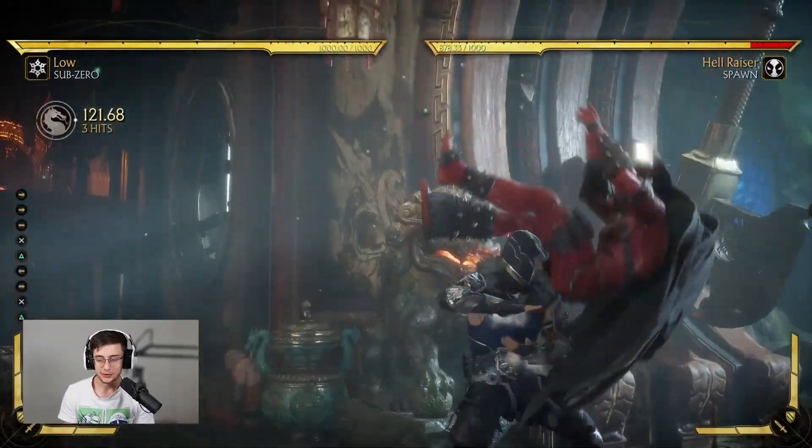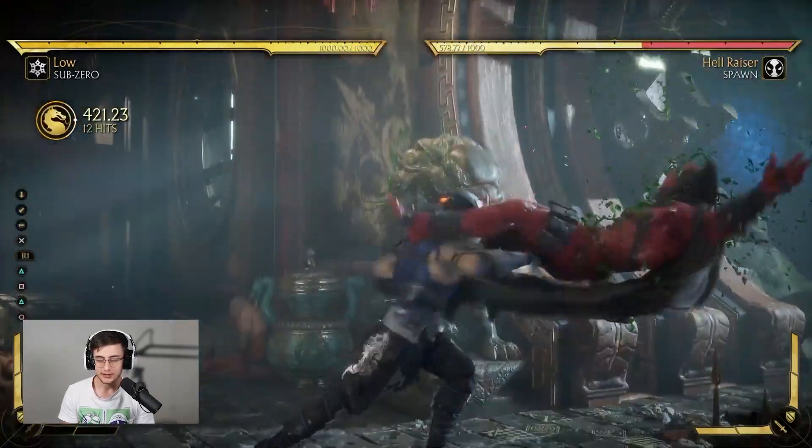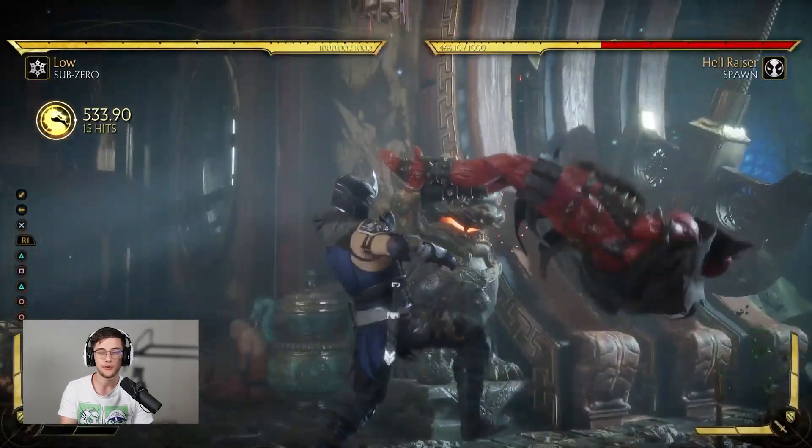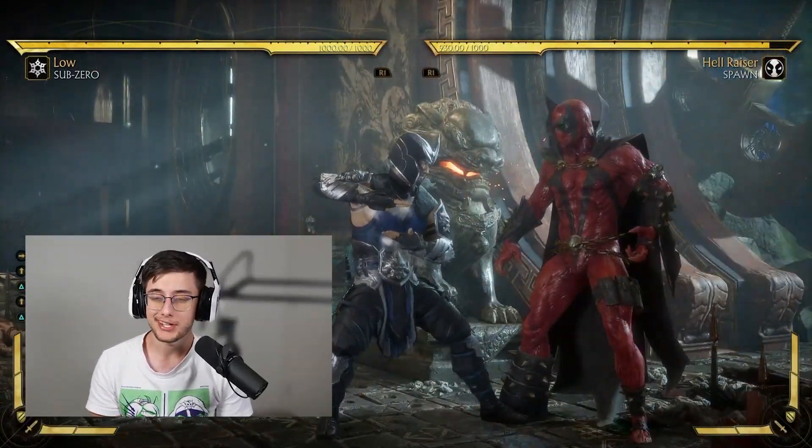The final part of this combo is actually super easy — once you get there you're pretty much never going to drop it. If you get the second launcher it's just a jump in again on the way down, 1-2-4, KB. As long as you're hitting those jump 2s on the way down you should be able to hit this combo pretty consistently.